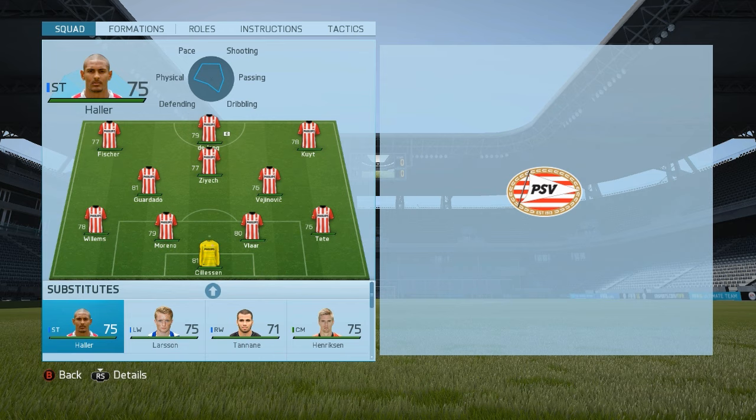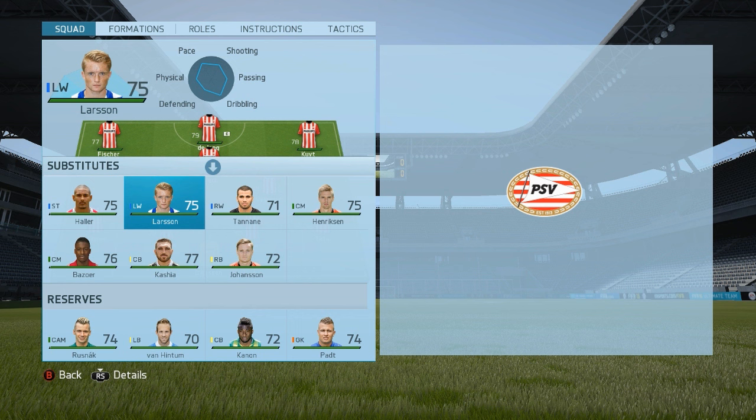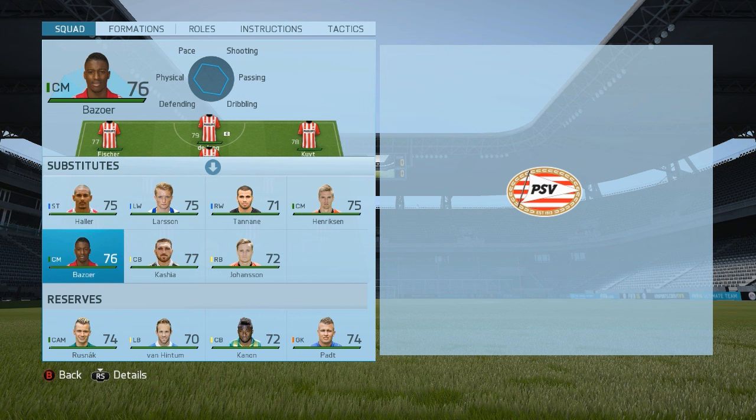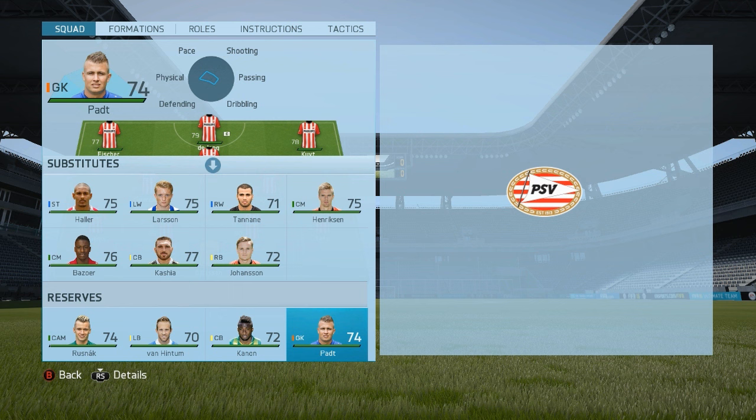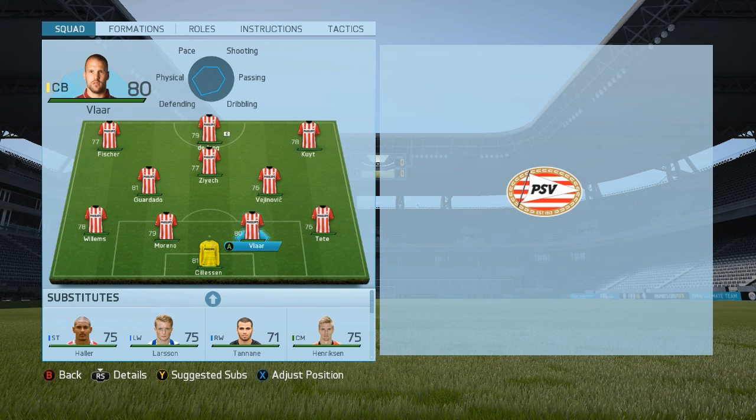On our bench and reserves we have Adler from Utrecht, Larsson from Heerenveen, Tanane from Heracles, Henriksen from AZ, Bazoer from Ajax, Kasia from Vitesse, Johansson from AZ, Rusnak from Groningen, Van Hintum from PEC Zwolle, Kanon from ADO Den Haag and Padt from Groningen. So yeah, 22 players, two for every position — let's see how they get on.